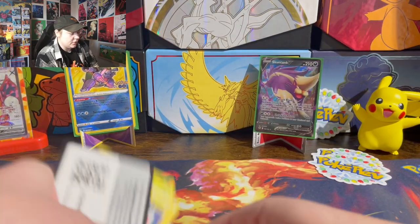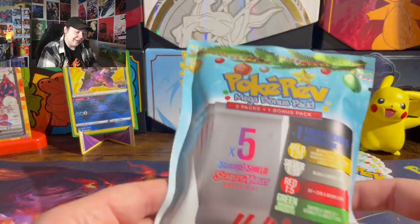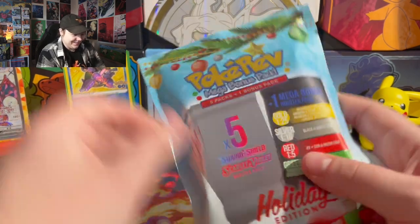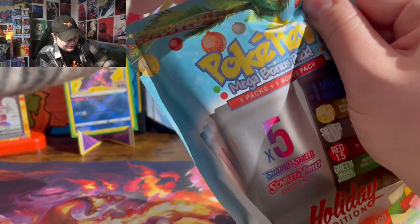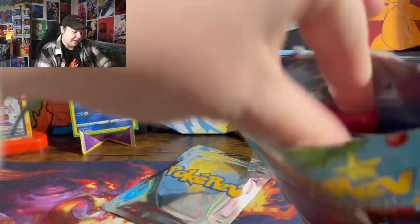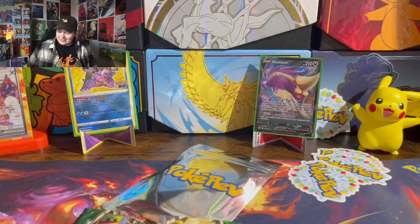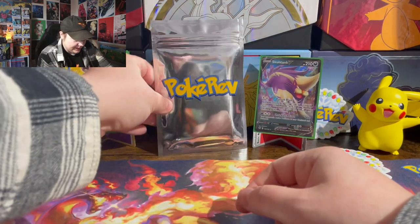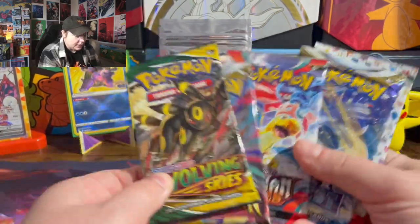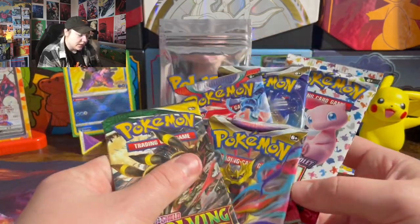Oh my goodness. Leave a like if you feel sorry for me for wasting money. Oh, we got silver! Do I still regret the purchase? I guess we'll see. This one's got Evolving Skies, Lost Origin, Obsidian Silver, and 151. This is the best lineup so far for the regular packs.